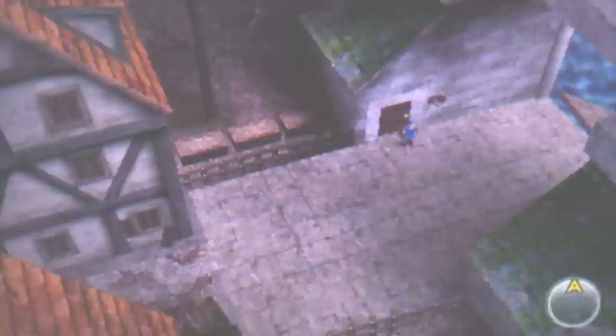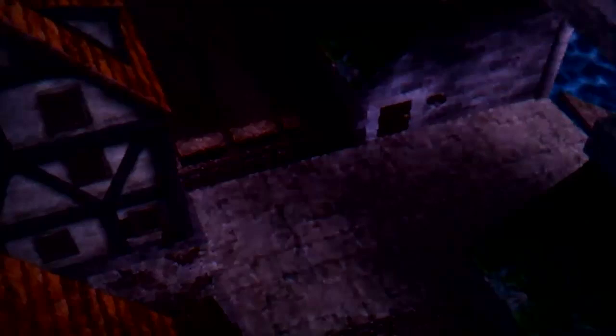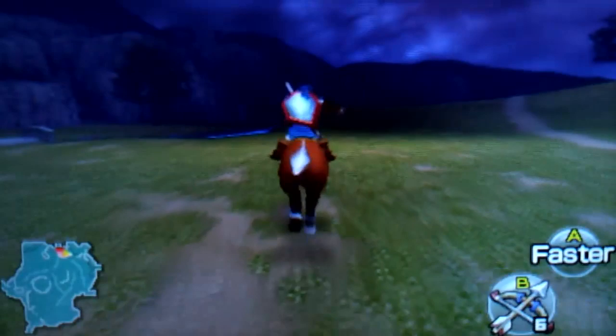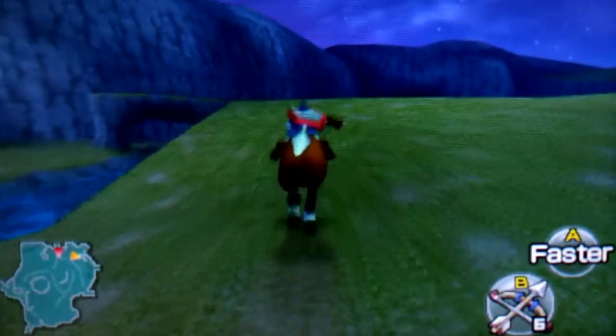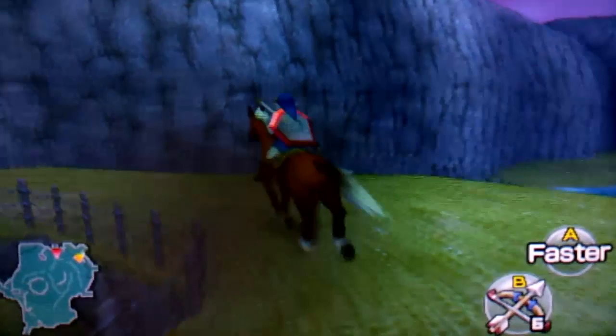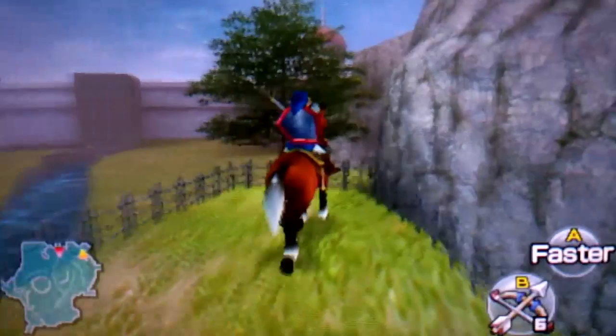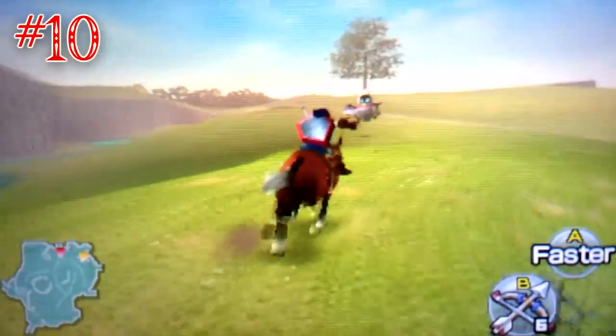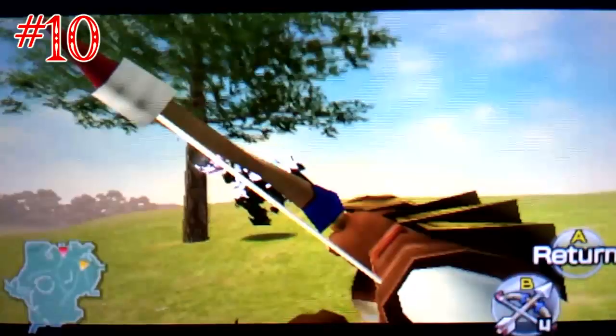Now let's go to the last Big Poe — the tenth one. To find him you need to get right here to this spot near Kakariko Village. There's this kind of structure here, and the ghost should appear somewhere — oh there he goes! Okay, then we did it guys — that's the final one, the last remaining Big Poe!